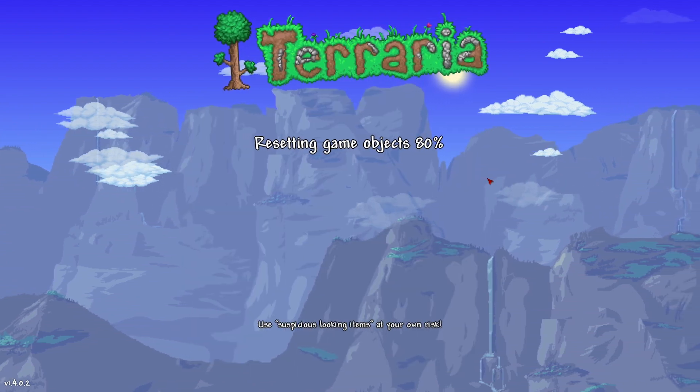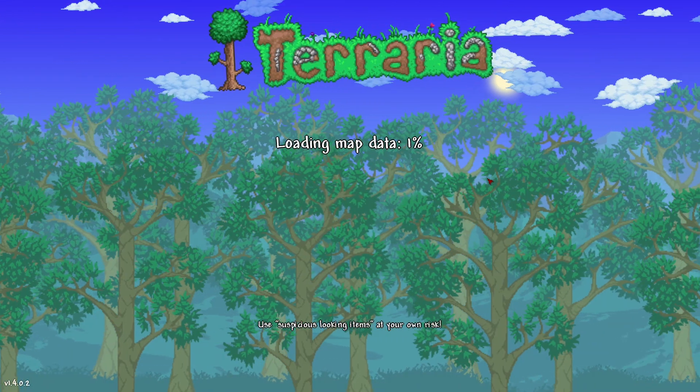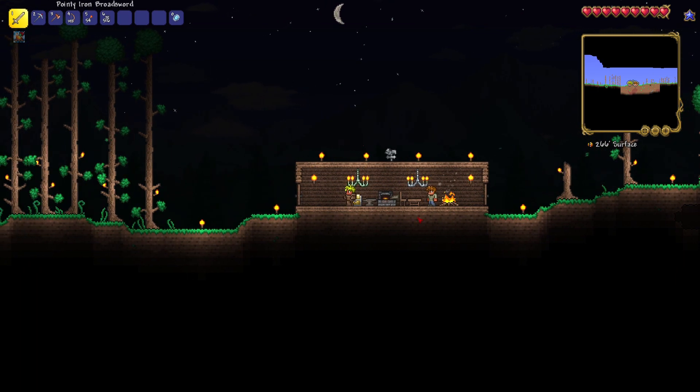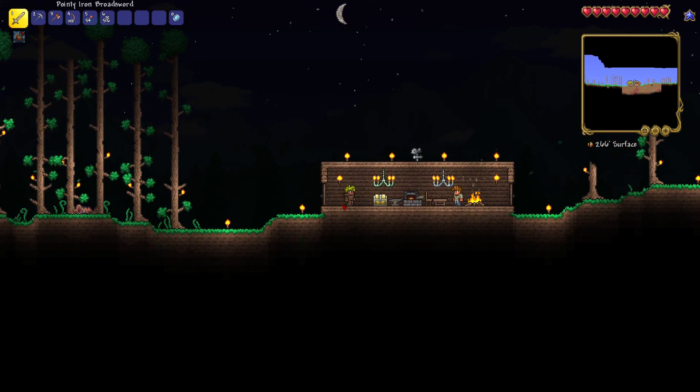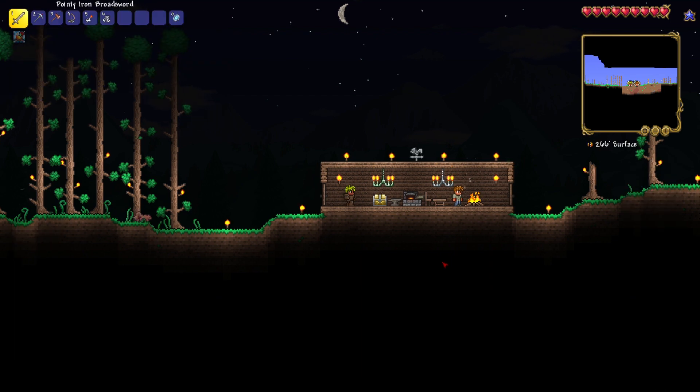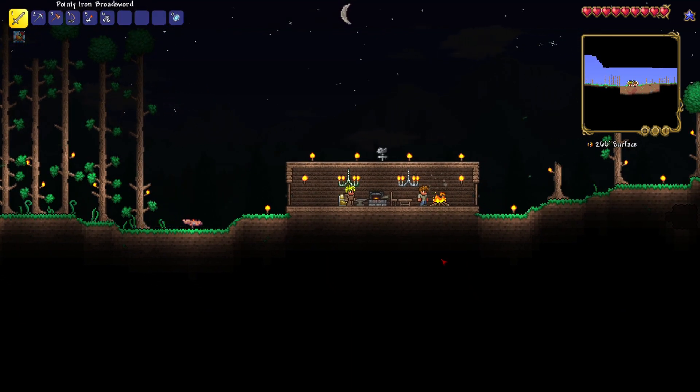Today we're going to be doing something else — we're going to be making our house bigger, because this house is not good enough. I did some off-camera work. I didn't do anything big. I didn't go kill a boss or anything — I can't do that yet. I just went off and organized my inventory. And I made big tall trees — well, those were already there, but I put the torches up so it's a little easier to see.